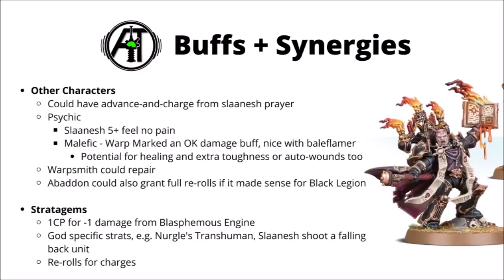Otherwise, you could potentially have other powers in support. You could have Advance and Charge from the Slaanesh Prayer from a nearby Dark Apostle — that's potentially very scary, with your average threat range going up to a 22-inch charge, never mind if you use some Command Re-rolls. For Psychic Powers, the Slaanesh one could give you a 5-plus Feel No Pain. And if you have a Master of Possession on the table, you could potentially use Warp Marks for a plus 1 to wound. You could also potentially heal them with Pact of Flesh or get extra Toughness or Auto Wounds in melee as well, though I feel the Master of Possession is often going to be better off directing their buffs elsewhere.